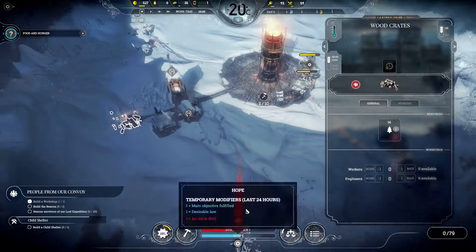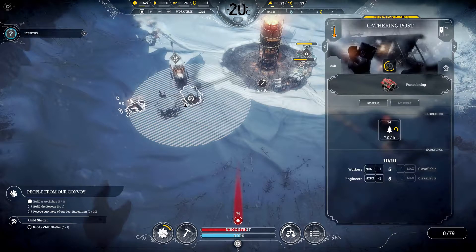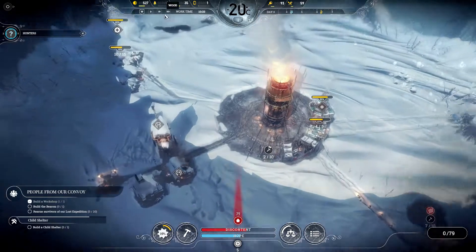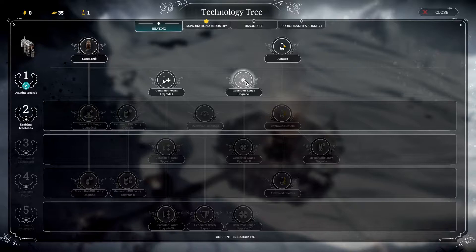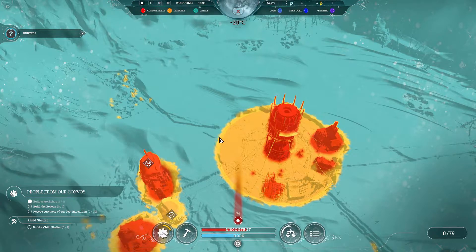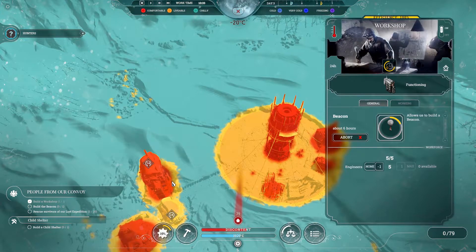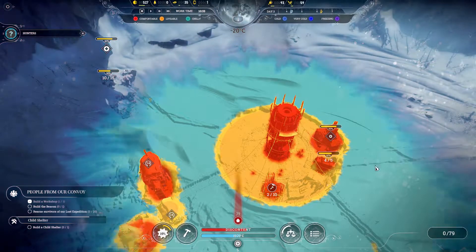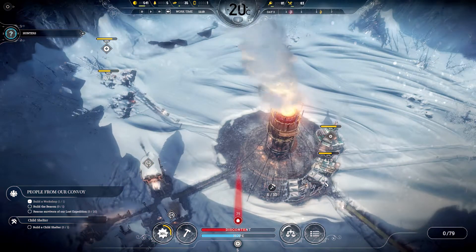This pile is almost depleted, so we can dismantle this house. Now with all the upgrades I'm going to be doing to the generator range — which is three of them — the range will be extended four points. So basically this workshop is actually a little bit too close, but I can move that later. For now let's just focus on actually getting stuff done.